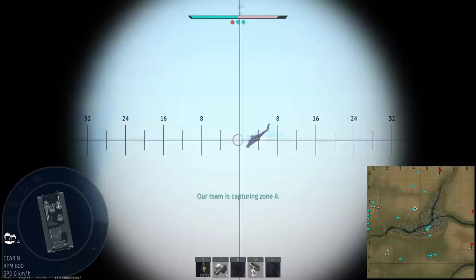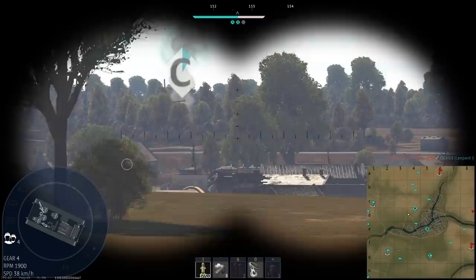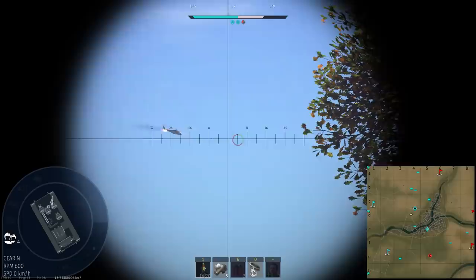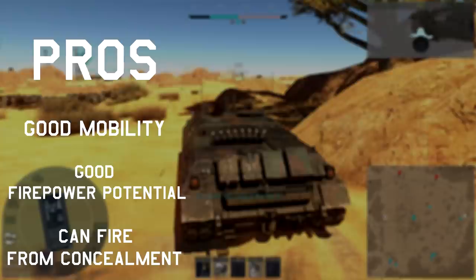As far as playstyle goes, this vehicle basically works the same as the SS-11 version — completely cover your hull and engage from behind cover. As if you aren't playing from behind cover, any other vehicle you have access to will take out enemies faster. Due to how the missile flies, you can't really play it at close range as the missile could just fling off and miss an enemy entirely. The perfect spot is mid-range, as this gives the enemy little time to dodge. Pros: good mobility, good firepower potential, and can fire from concealment. Cons: terrible weapon handling and low versatility.